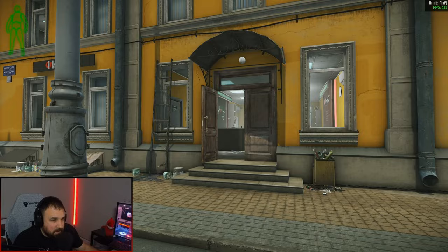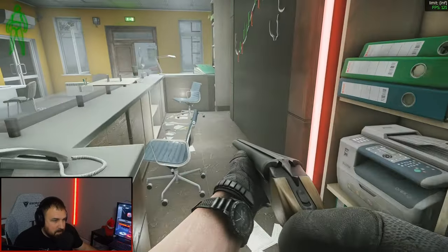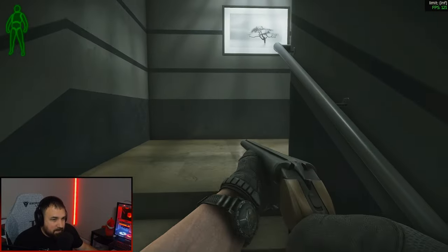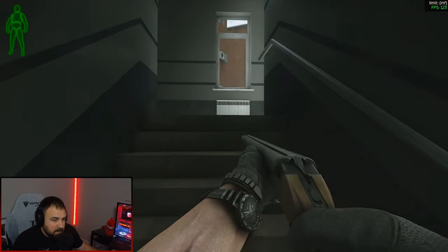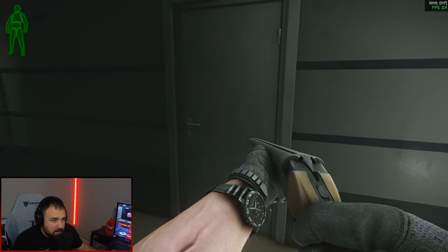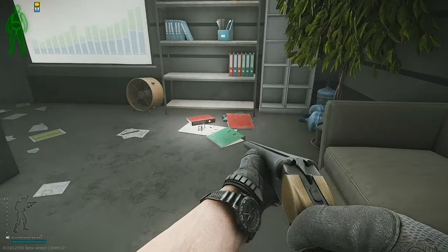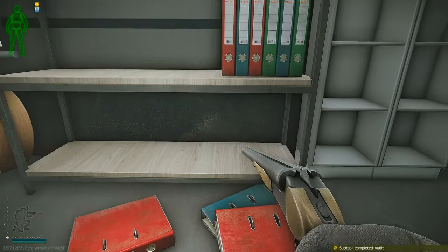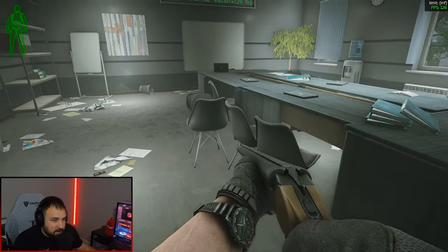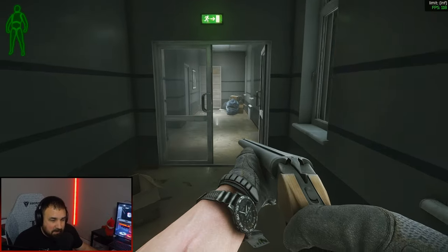We're going to come in and go to the second floor. Make sure you always check here for Bitcoin. Move up to the second floor and go right. Open the door and go to the right — there's a bunch of binders on the floor and your quest item will be under the binder there hiding. Then all you got to do is extract with it, turn it in, and you complete the quest.